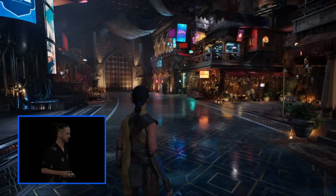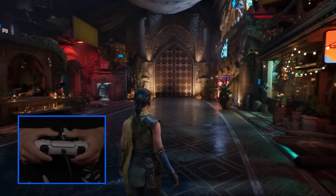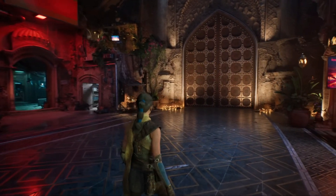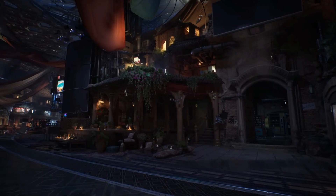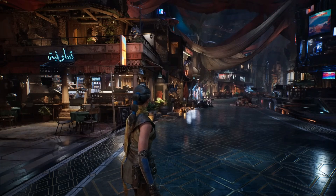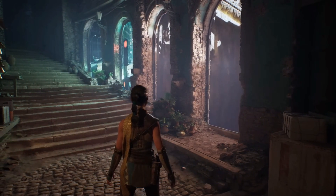The video kicks off by showcasing a tech demo that highlights the power of Megalights in a real-time environment. As Echo, one of the guide characters in Unreal Engine, strolls through what seems to be a marketplace, the lighting details are absolutely stunning — from the soft glow of shop fronts to the sharp defined shadows interacting seamlessly with the surroundings. What's mind-blowing is that it isn't a pre-rendered scene; it's all happening in real-time, meaning every light source and shadow is being calculated on the spot, frame by frame.